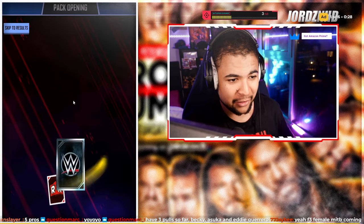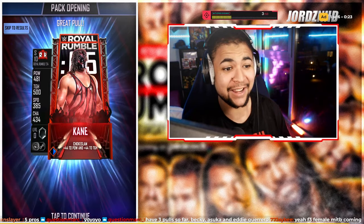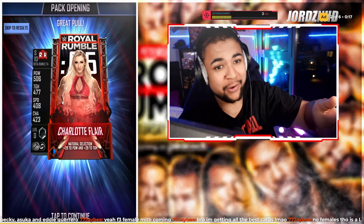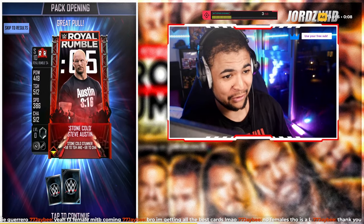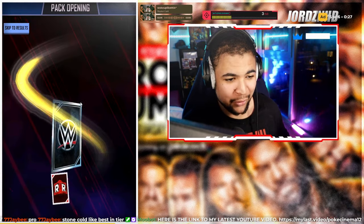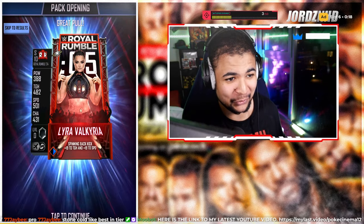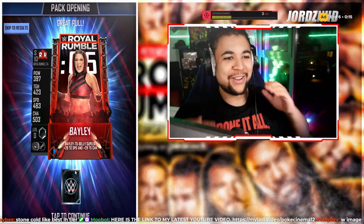Another Rumble: Kane — such a cool image, actually insane. Another Rumble: Charlotte Flair — oh my god, that's probably one of the best images in the game, that's cold. There's another Rumble: Stone Cold — and I'm pretty sure that's a pro, his first pro! Another Rumble: Lyra Valkyria with the NXT Champ boost — awesome image. Just like that, another Rumble: Bayley — love that image, love it!